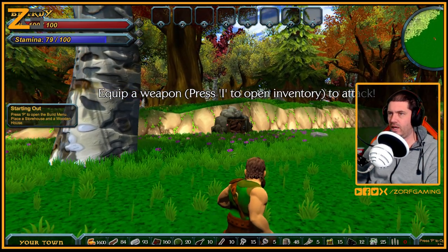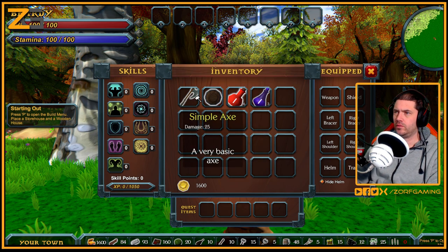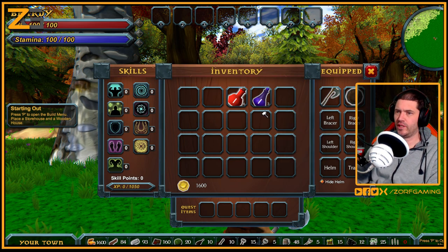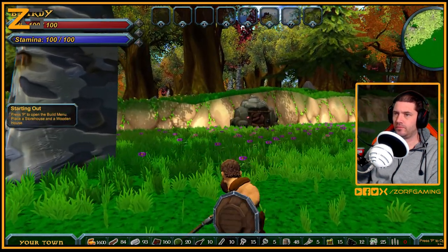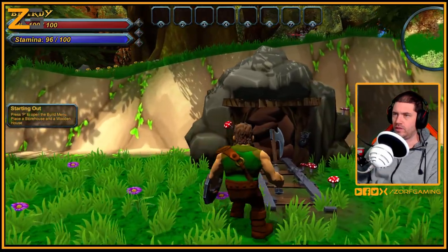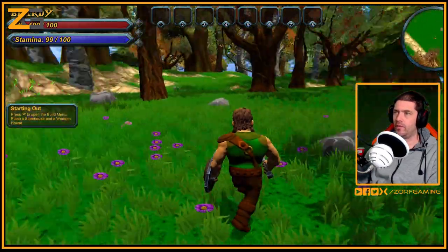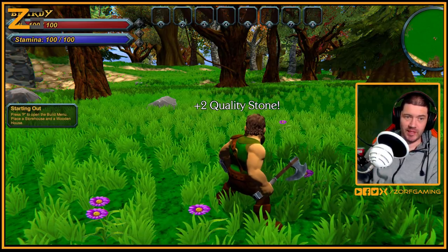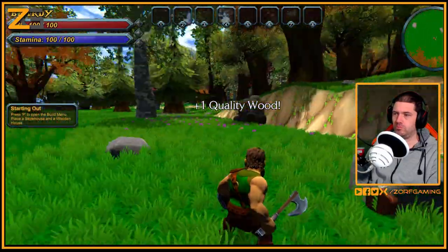Press I to open the inventory - we've got an axe and a shield. It'd be better if it had a shape indicator so you'd know just by looking at it. We haven't got any armour - something to look forward to later. It looks like the underground entrance is covered up so we can't go back underground. We can gather stone by hitting rocks - yeah, we did get stone. Let's cut the tree down - well, that's pretty easy.